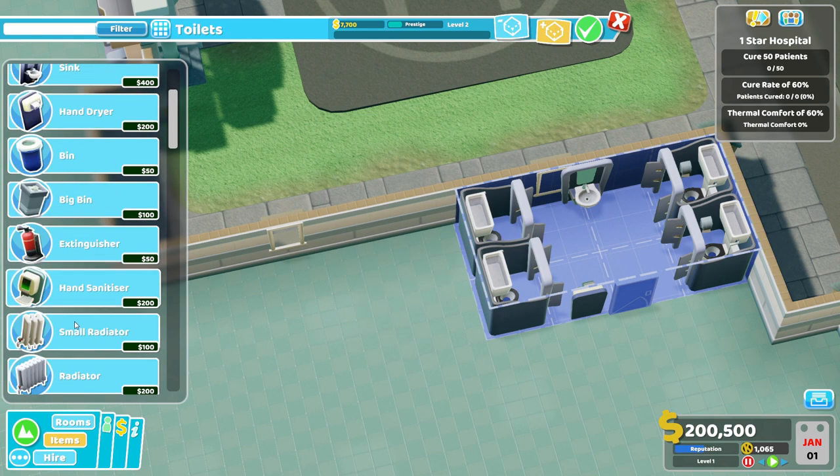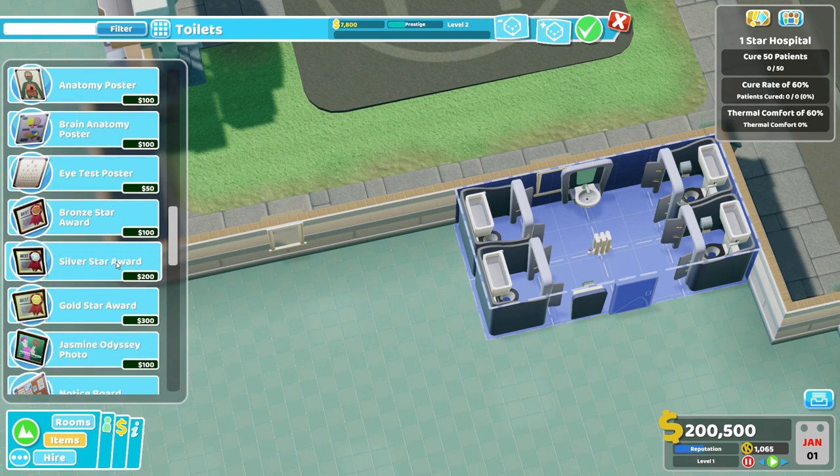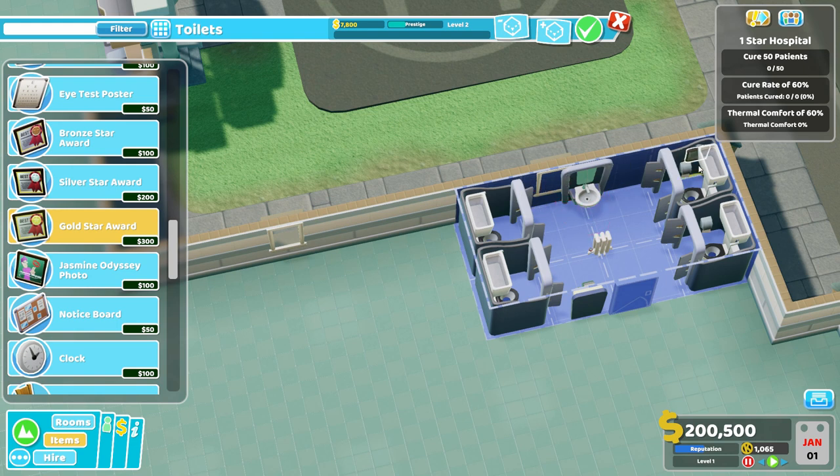Afterwards, we just throw down a tiny radiator in the middle, or air conditioning depending on your map. And of course, we need to give people Gold Star Awards — congratulations, you are a toddler and you did not poop on the floor or your pants, so Gold Star Award for you, and you, and you. I'm not going to bother spamming them all the way up to level five; people don't spend enough time in here to warrant that.